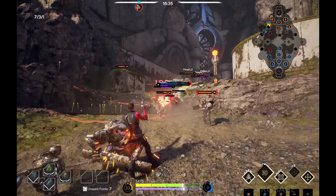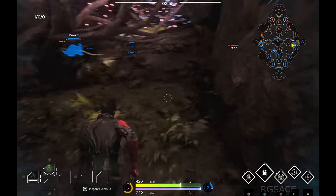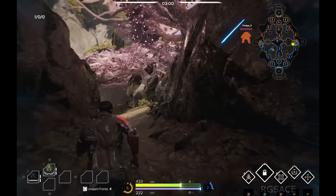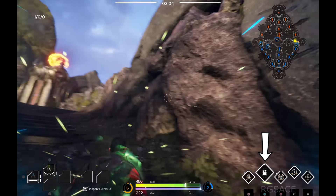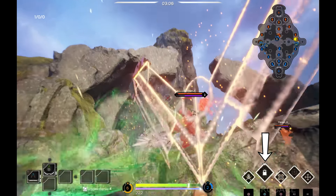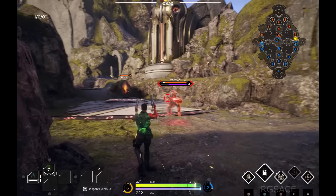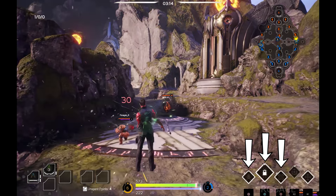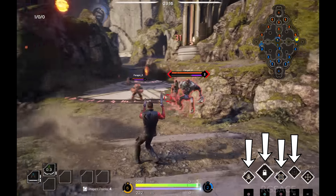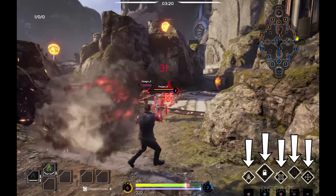Let's take a look at the controller layout for Paragon. In the bottom right, just like on the PC, we have the abilities of the heroes listed. The only difference is that the ultimate ability is now second from the left instead of third. The bindings may be confusing so I'll go over them for you: Square is your Q, Triangle is your R, Circle is your E, R2 is your left mouse button also known as your basic attack, and R1 is your right mouse button.